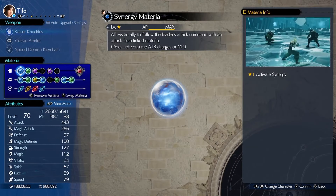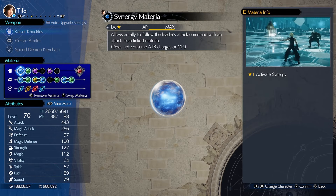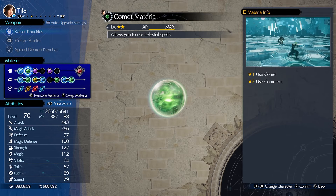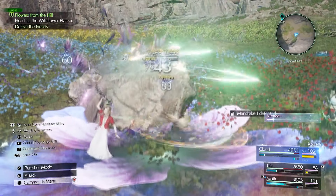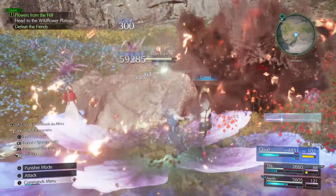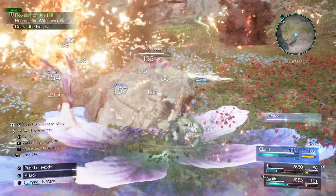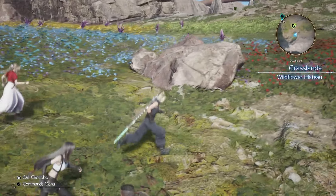Don't forget about Synergy Materia either. I combine this with Comet Materia on Tifa, and it's perfect for crowd control. When attacking enemies, Synergy will activate and Tifa will cast a Comet spell throughout combat encounters for no MP cost. For this quest, you definitely need crowd control. You don't necessarily have to go through with all of this setup, but I can't stress enough just how difficult this actually is.